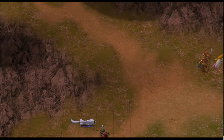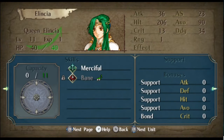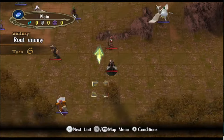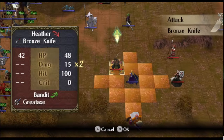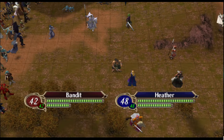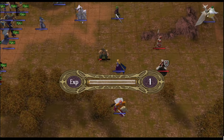By now we also have some cooldowns like Bane back up again. One more turn — we still have Bane for our lovely lady Heather. Here you can see Bane will not activate at two range. There are still some limitations on the skills.